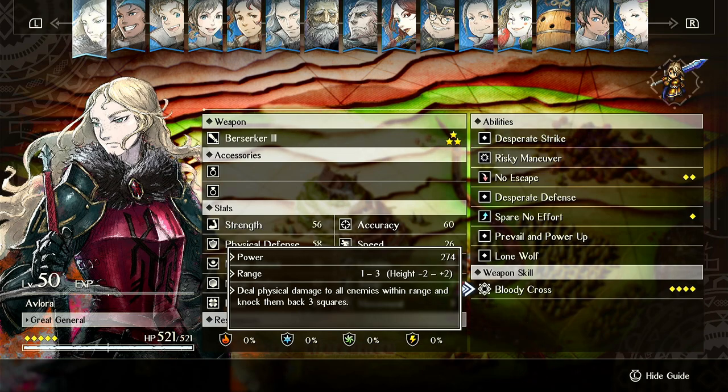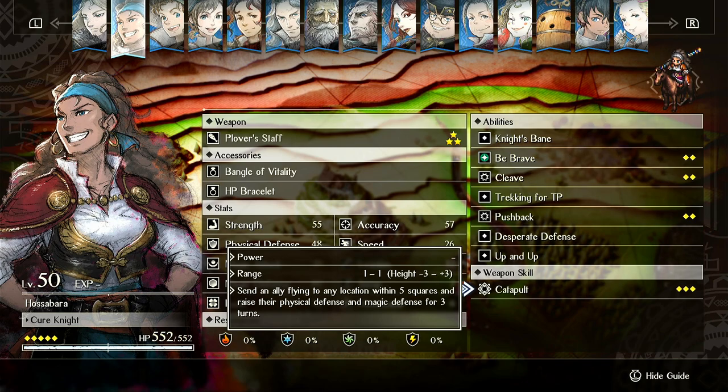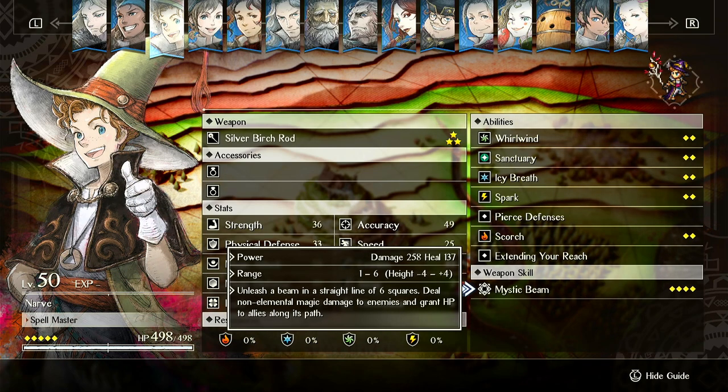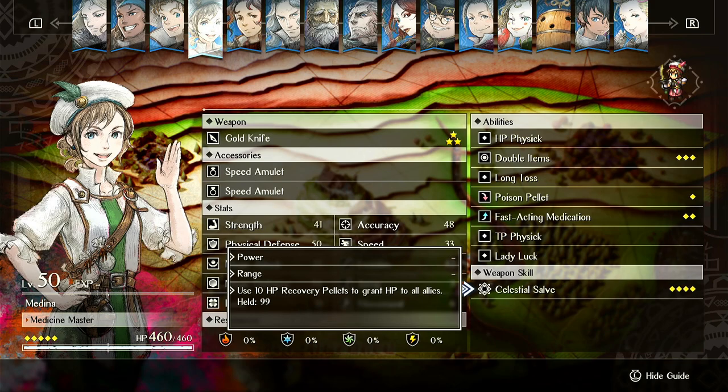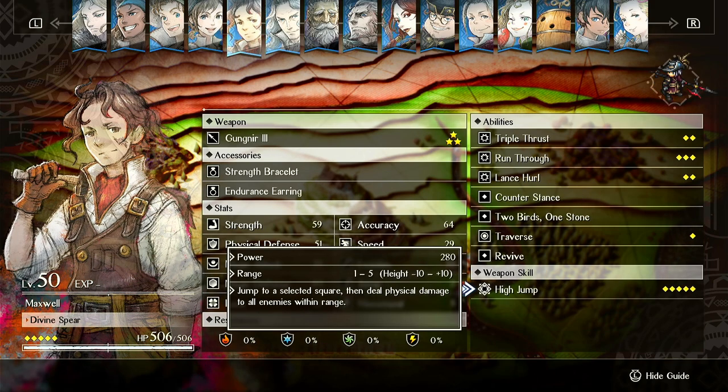There's almost no units that can even make use of this, and even if you were to, it's terrible. Plus 5 versus plus 3 is negligible — it's just a slight increase in effectiveness for healing or damage. So there's really no reason to ever run this on anyone but Decimal.